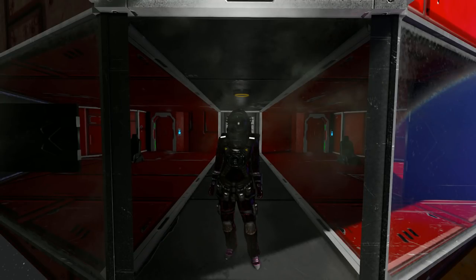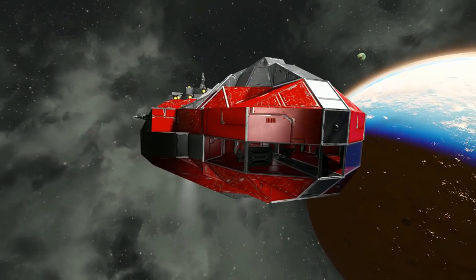Hello and welcome back to another Space Engineers Showcase video. In today's video I am once again looking at one of your designs that you have linked me in the comments section of one of my videos. So for today's video I have randomly chosen the Albatross Jump Ship.